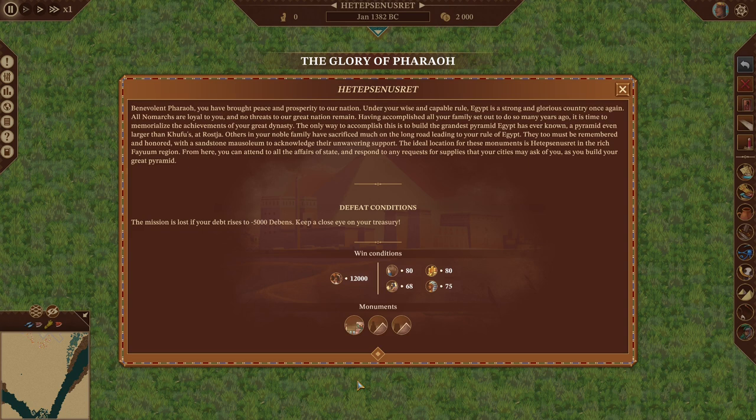The Great Dynasty. The only way to accomplish this is to build the grandest pyramid Egypt has ever known — a pyramid even larger than that of Khufu at Giza. Others in your noble family have sacrificed much on the long road to your rule. They too must be remembered and honored with a sandstone mausoleum. The ideal location for these monuments is Hetebsen Yusret in the rich Fayoum region.